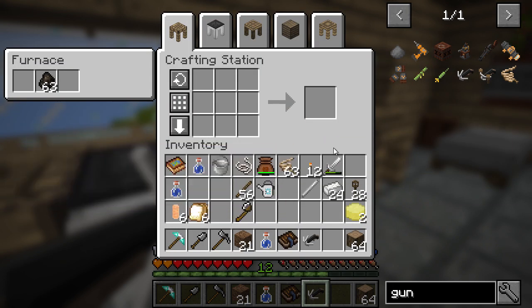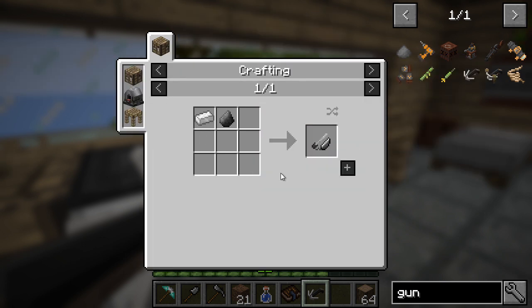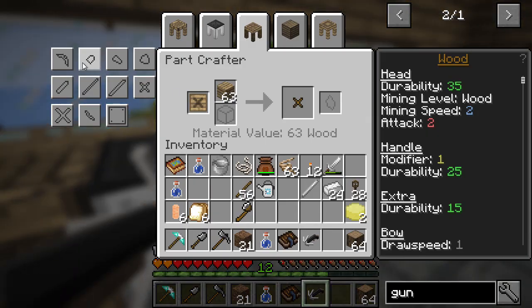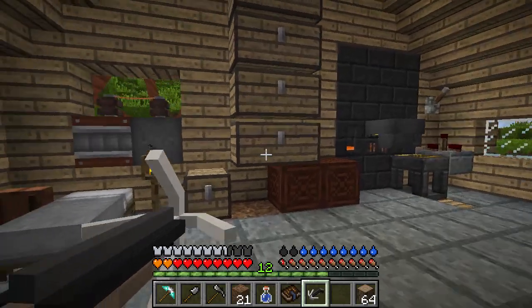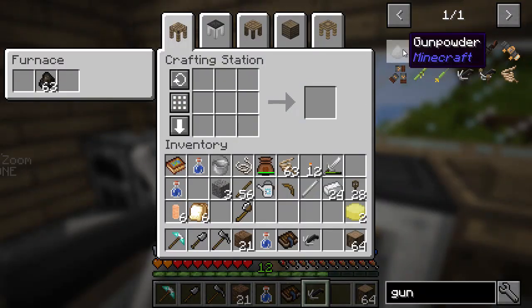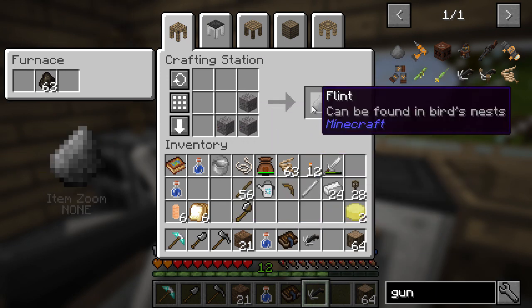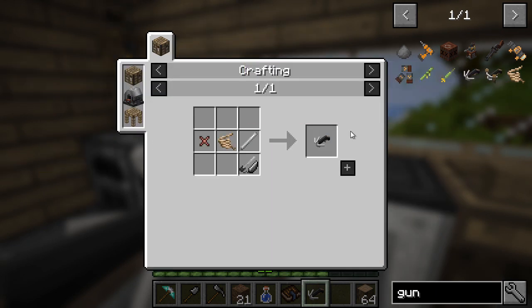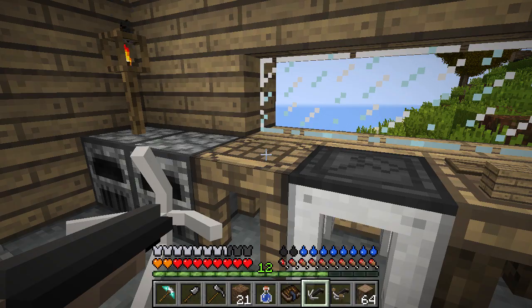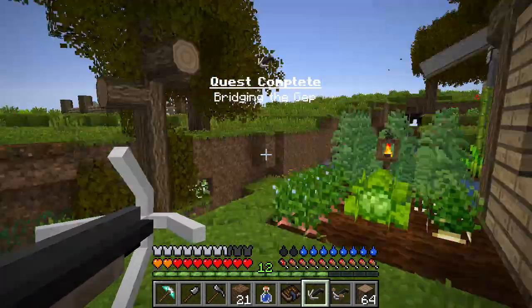It only takes one at a time. I don't have that. But I do have that, and I can make one. I just need some flint - have I got any flint? One, two, three. Boom. Those quests should be done - bridging the gap. That should be pretty good for this here. So hold, right click.